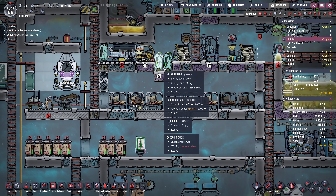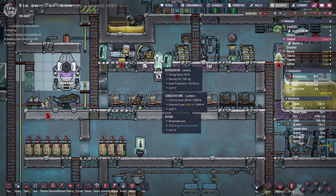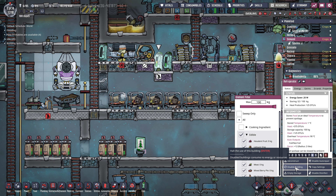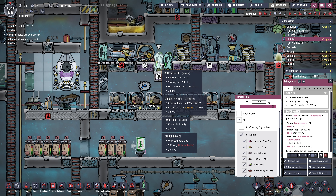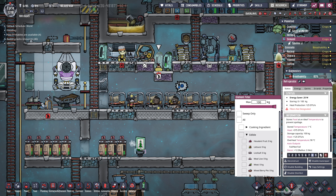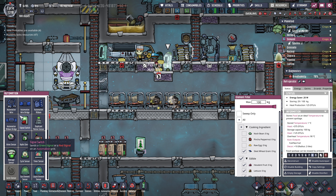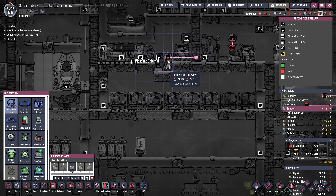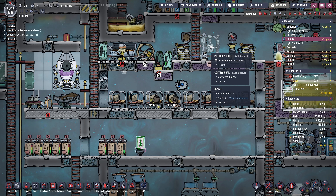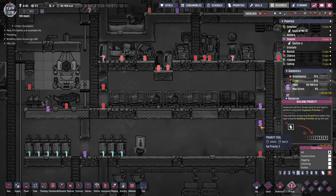I should set up the fridges to be a bit smarter so we can control this thing. Let's empty this fridge and put everything into this one. So when this fridge gets full, it sends a green signal, and then that will enable the microbe musher. Let's set that to priority nine.